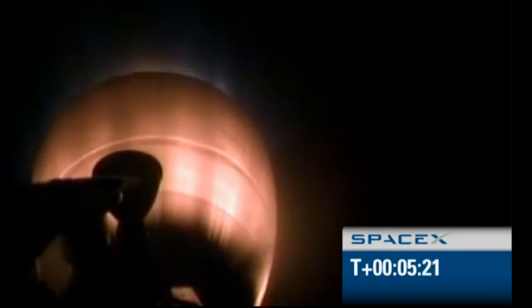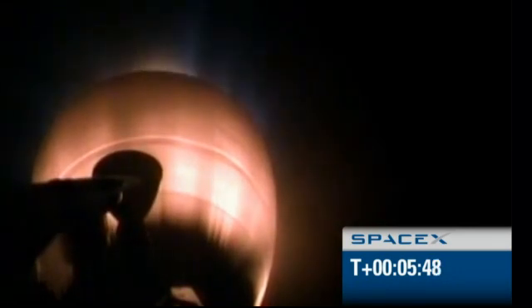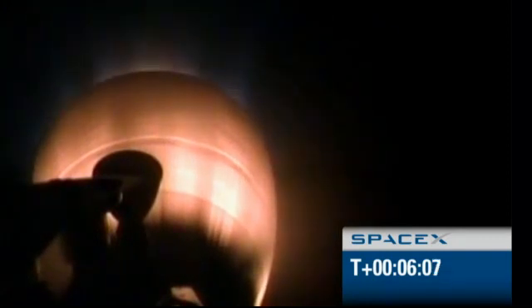The vehicle remains on a nominal trajectory: 220 kilometers altitude, 3.4 kilometers per second, and downrange distance of 470 kilometers. Second stage propulsion performing as expected. Second stage power system is looking good and we have a solid telemetry link. Vehicle remains on a nominal trajectory: 269 kilometers in altitude, velocity of 4 kilometers per second, and a downrange distance of 712 kilometers.